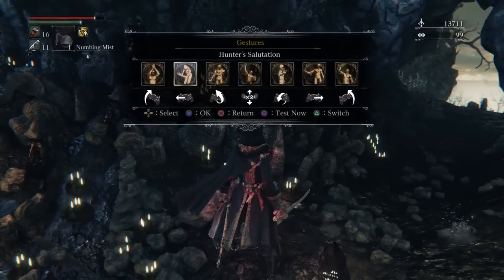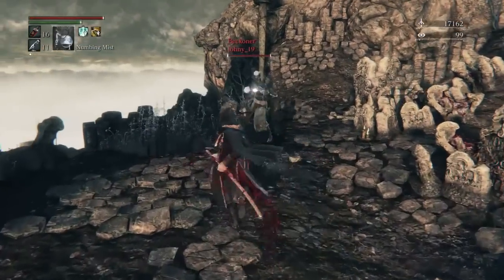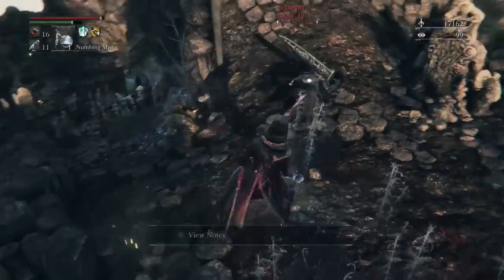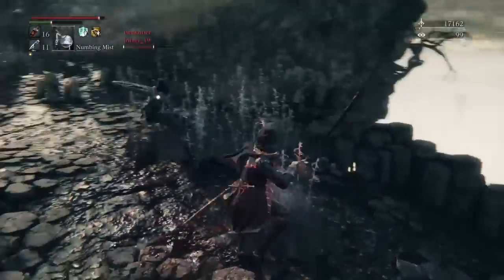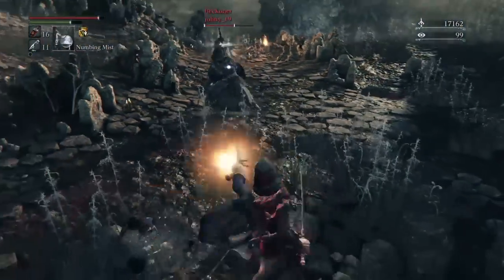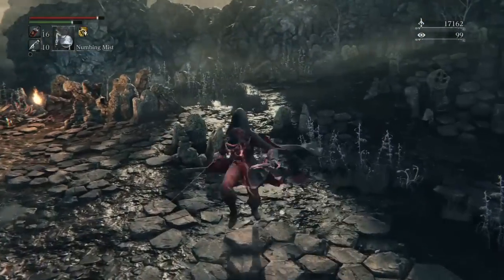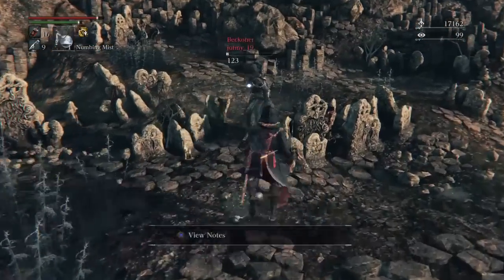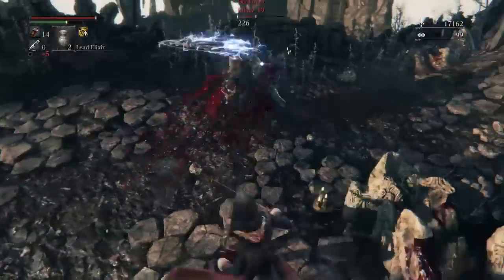When one-handed, you do a slow thrust with no follow-up attacks. When I first tried it, I thought it had little to no utility, but I was wrong. It does provide good range and higher than average damage. It can prove useful when using it as your initial attack — when your opponent is approaching, you then follow up with R1 attacks. Or you can end your combo with it when your opponent is trying to flee and catch them through their dash.